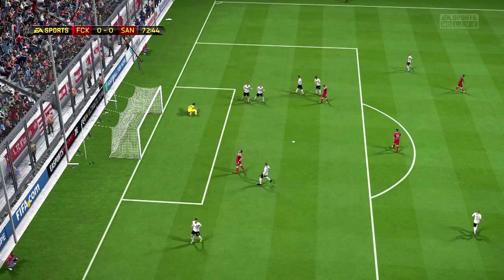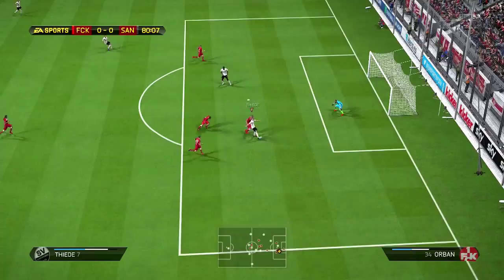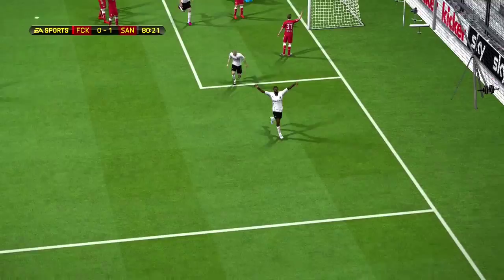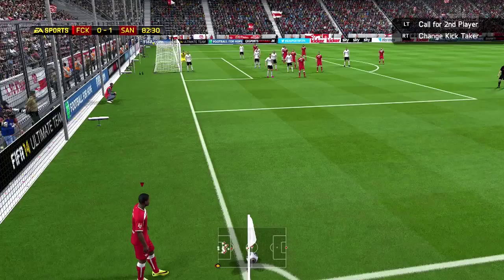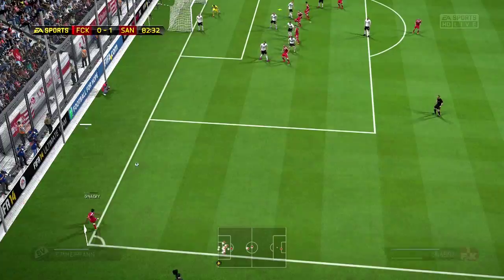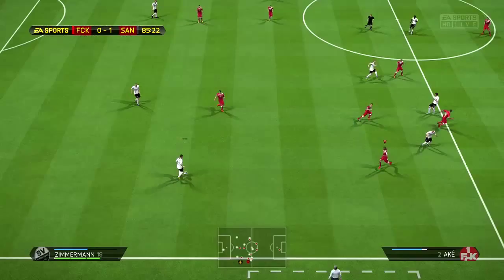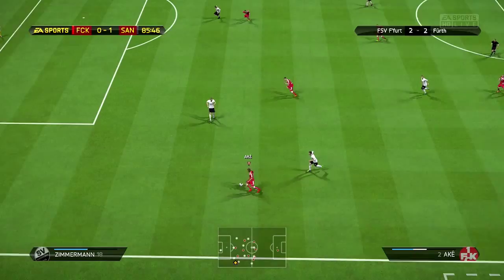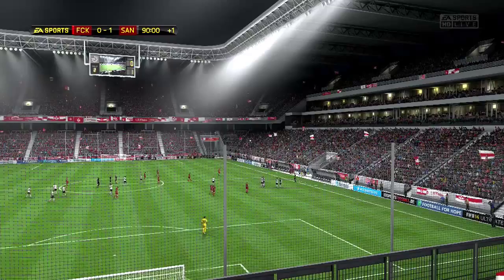Unfortunately that one was just wide, but in the 80th minute they make it through on the near post, hits the post and rebounds right back to their other player who finishes it to make it 1-0 for Sandhausen. That was a tough goal to concede, especially since we had the momentum. We looked to equalize in the 82nd minute but the corner kick didn't work. The rebound really should have gone in — open net, keeper wasn't even looking — but the defender blocked it. We get another chance in the 86th minute but it just wasn't gonna happen, and we lose 1-0, our first loss this season.